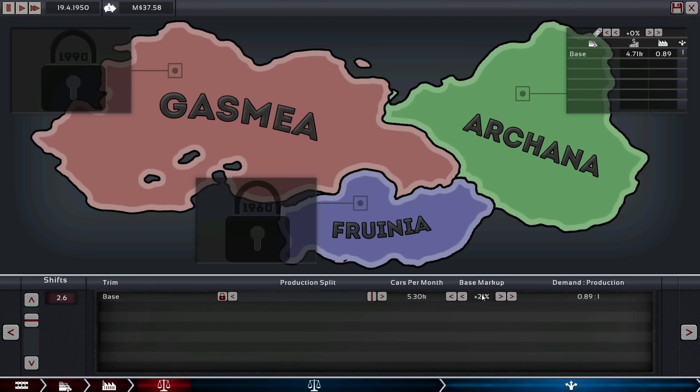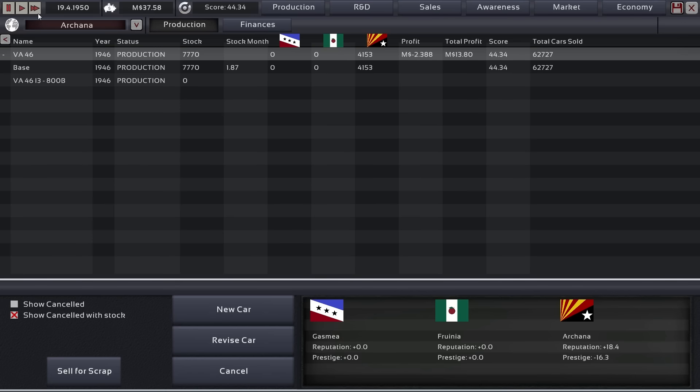Let's drop the price by one percent. Ten percent overproduction is kind of necessary if we want to build up a little bit of stock, but running a deficit just to build up stock is not ideal. This is looking much better — making profit and building up stock is what I want to see. Almost at 1951, and we're going to pause there and upgrade.